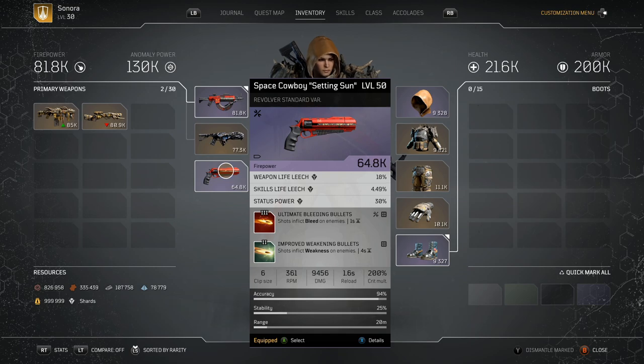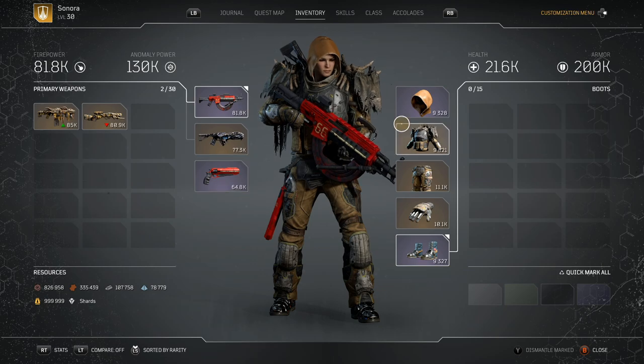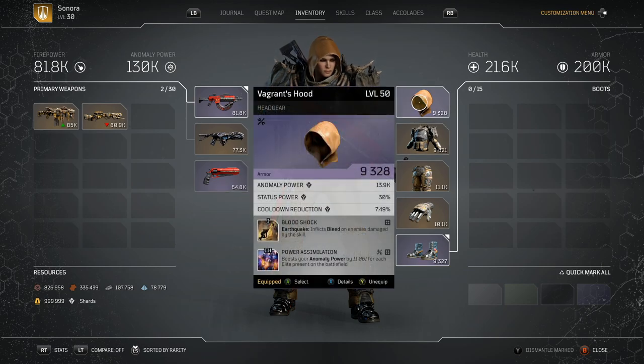The pistol is basically just there in case I need to use it. I use my pistol to get bleed on enemies from long range, just to be able to keep my health regenerating. On my headgear — which I did replace my Ronin hat for, going back to an older piece of equipment because it complimented the build a lot more — we're doing Inflict Bleed by enemies damaged by the skill for Bloodshock Earthquake. Probably one of the best ones to have. Power Assimilation is absolutely gnarly: the more Captains that are on the field, the stronger you become.